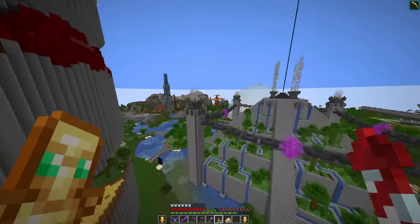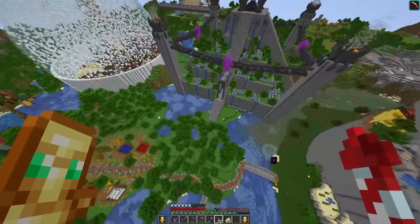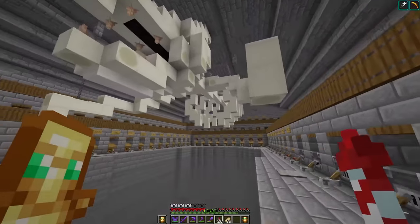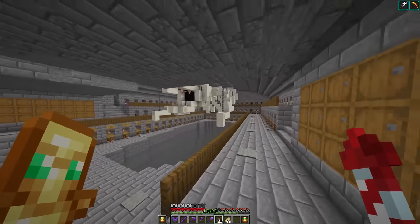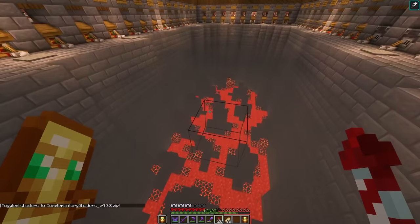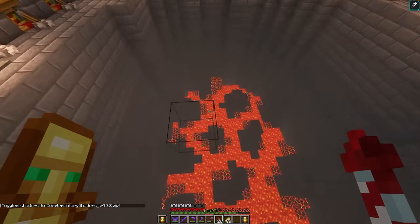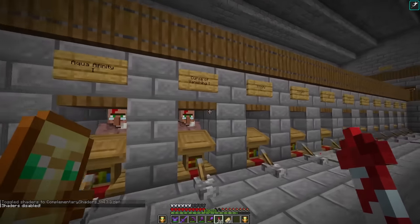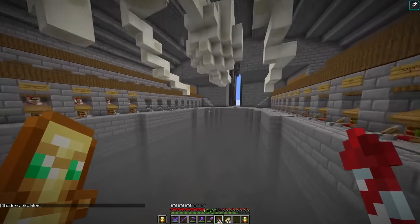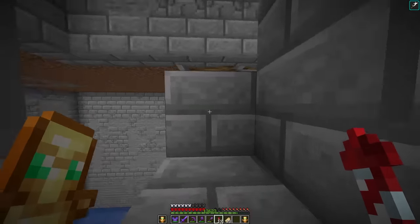Right over here we have our jungle temple transformation, which was one of my most iconic builds — mainly because I built it as a way to store the netherite beacon. Inside of here it's a villager trading hall where we have this cool little dragon. With shaders on you can also see the lava floor beneath it, which was pretty cool to make. We also have every single villager with every single type of book, so if I ever need anything I can literally just buy it very easily.